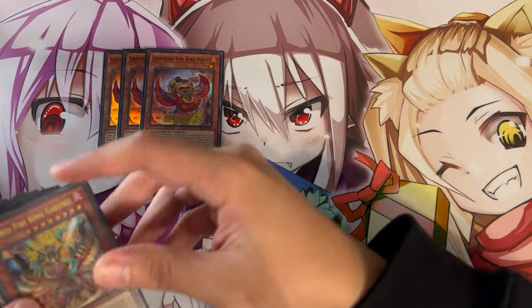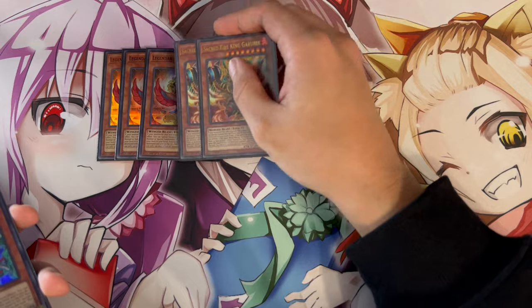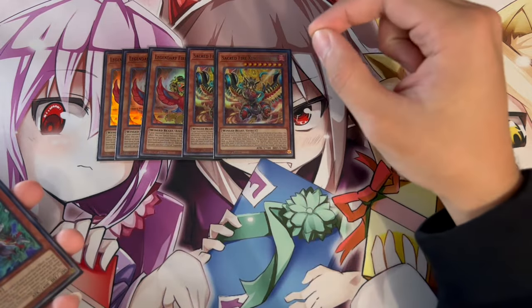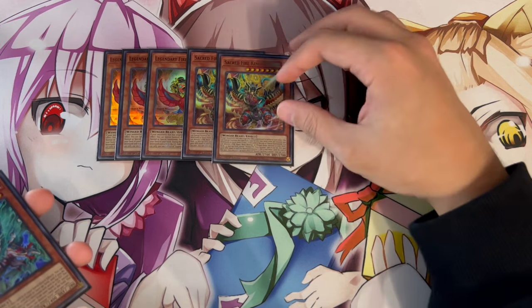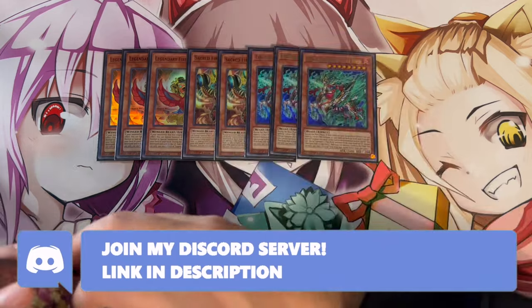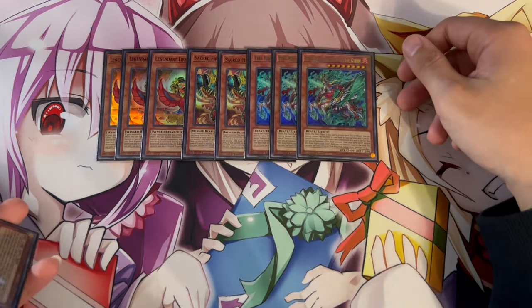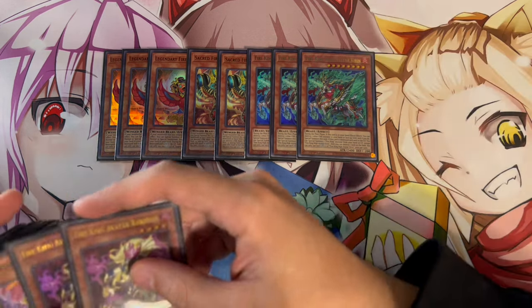Three Ponix — it's one of the most important cards in the deck. The consistency piece on normal or special summon searches you a Fire King card, which is really nice. Two Sacred Fire King Garunix — absolutely insane, but we're playing two because it's a hard once per turn and it's easy to get to your hand. However, we're playing three Fire King High Avatar Kirin because being able to float when destroyed, plus special summoning itself from hand, makes it incredibly powerful.